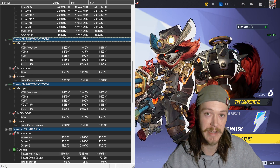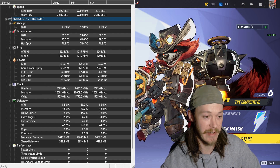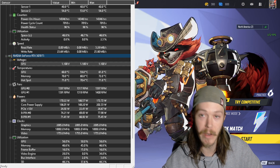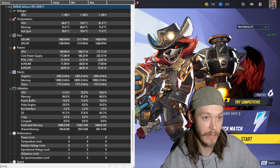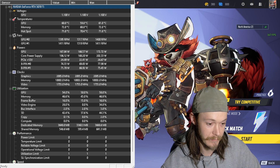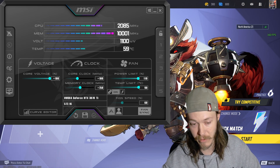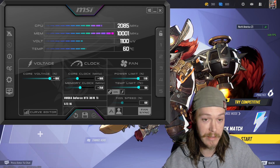Again: 6800 MT/s CL36, 5.8 GHz on all P-cores, no Hyper-Threading. The GPU is a 3070 Ti running right around 1.1 volts. Temperature should be very good — might hit about 60% fan speed. The overclock on it right now is very small: +100 on the core, +750 on the memory. Power limit all the way up, core voltage all the way up, fan speed will probably only hit about 60%.